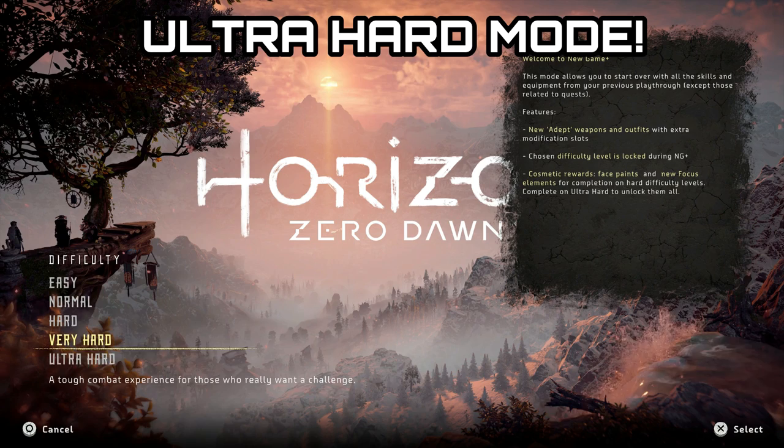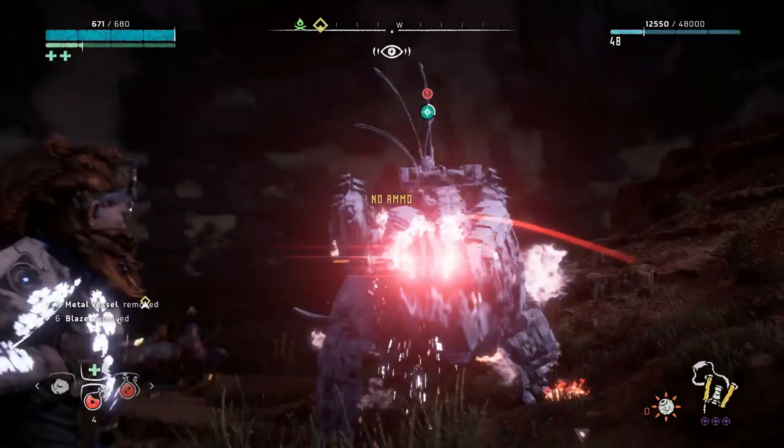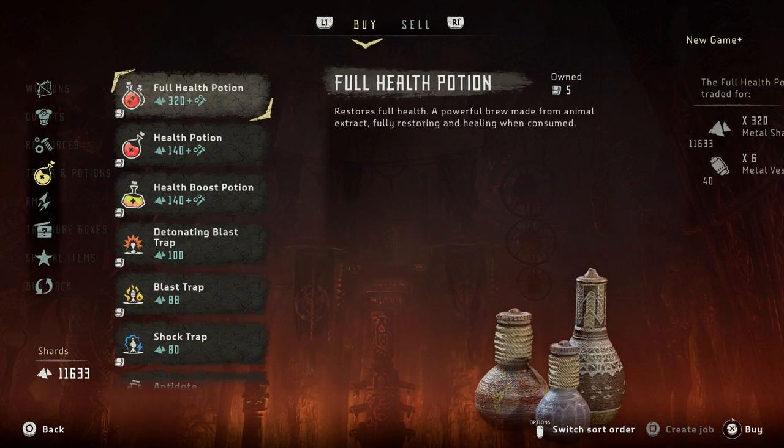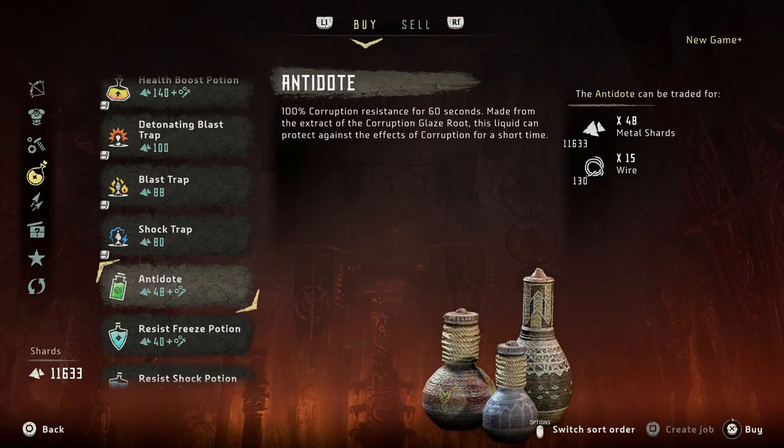Speaking of ultra hard mode, this is a new addition to the game and it is definitely ultra hard. The differences I've noticed so far: when you're fighting machines they won't actually have a health bar. The cost of vendor items has also gone up a very large amount, including potions, resources, weapons, and armor.